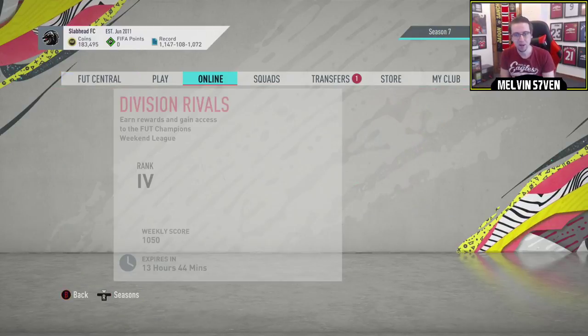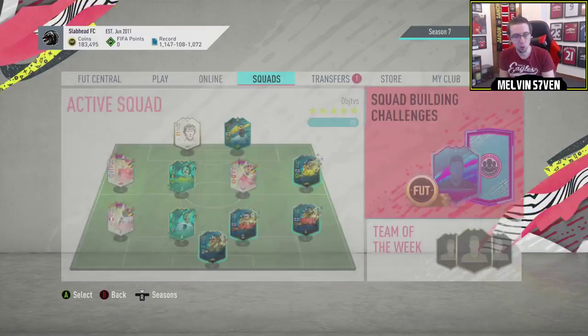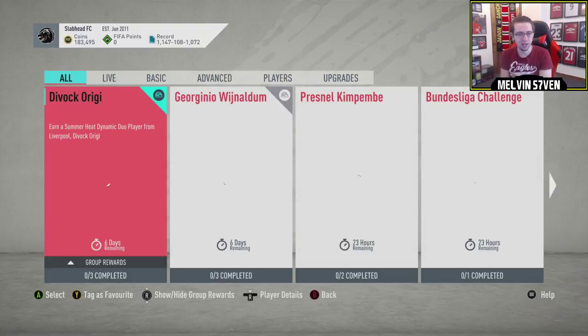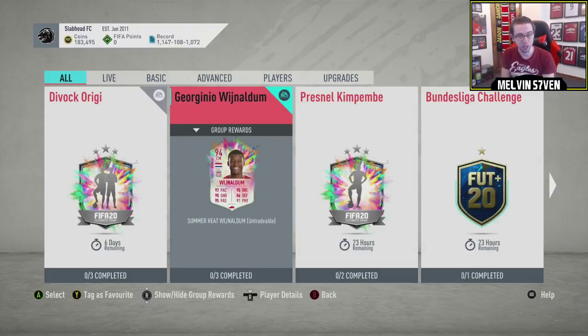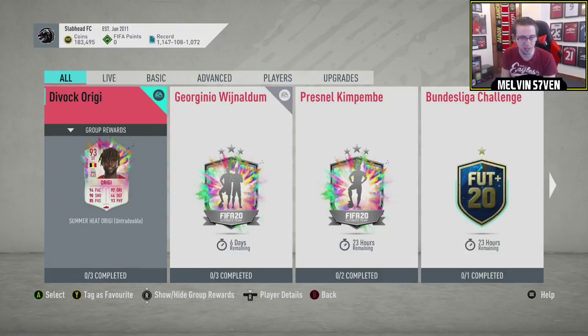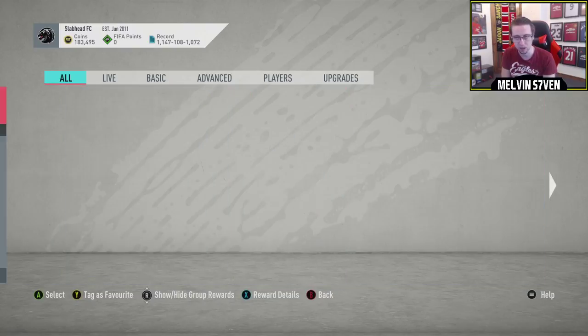What up, it's Melvin7 here and today I'm bringing you episode 6 of my DubOL series. Let's see what EA have in store for us. We've got Divock Origi and Jorginho Wijnaldum — that's probably for Liverpool winning the league, something like that I would imagine.